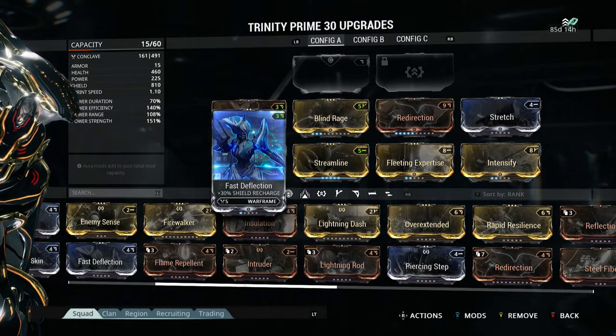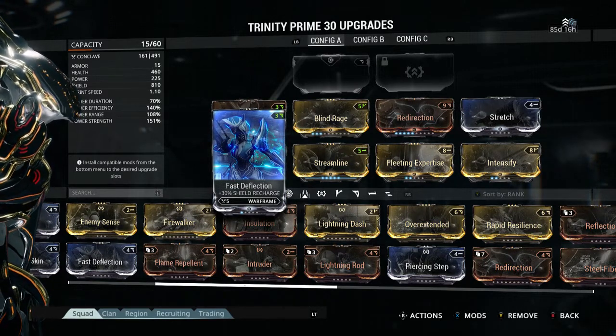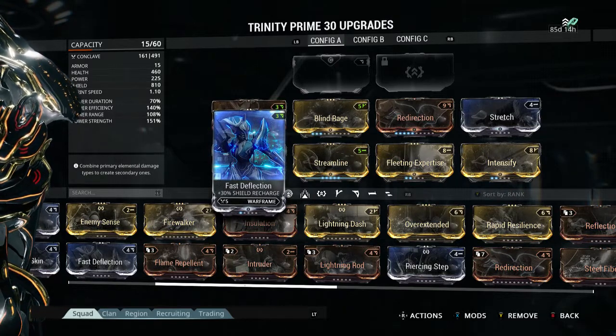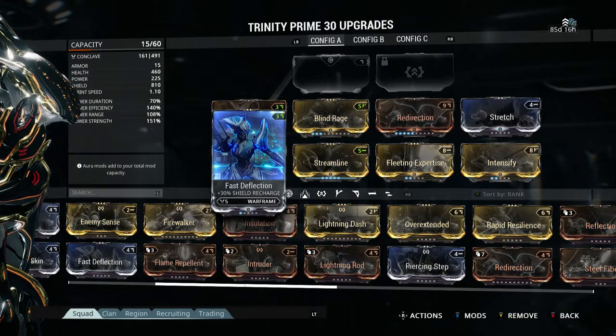What you want to focus is the range, then the strength. Make sure your efficiency is just alright — 140 works perfectly for me. And then the lower the duration the better, though it doesn't have to be too low; 70 is just fine.